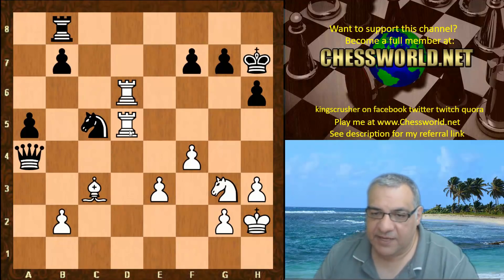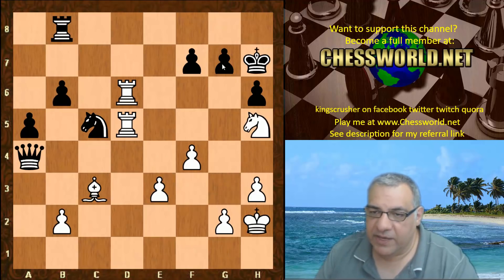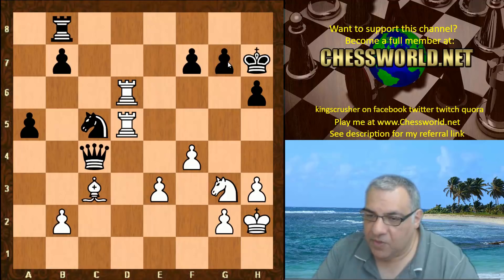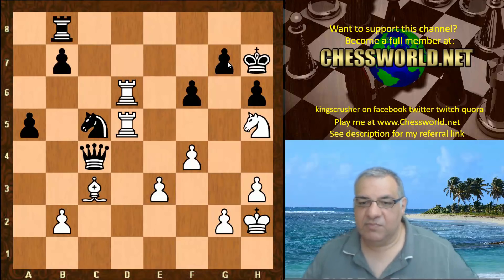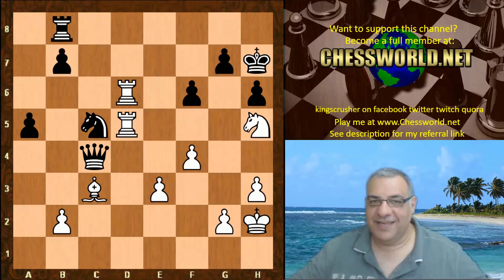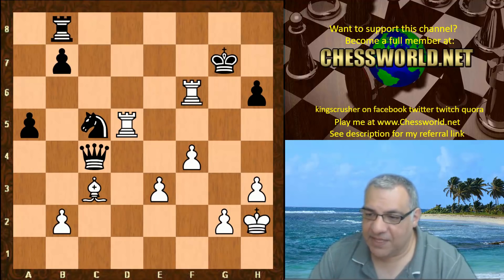If black plays b6, then even more pressure with Knight h5 — white has a big advantage. We see black playing Queen c4, and then Knight h5 in any case, then f6. Leela plays Knight takes g7 — this really damages black's king. King takes, Rook takes f6 — the black king is really exposed.